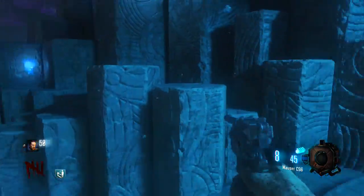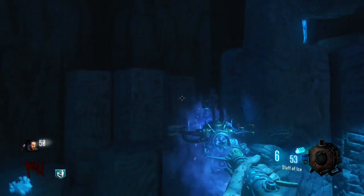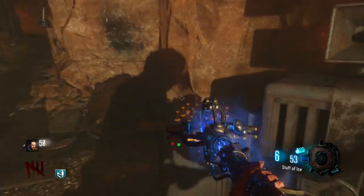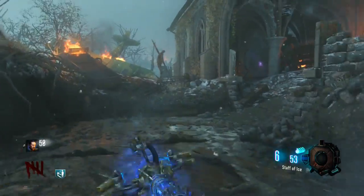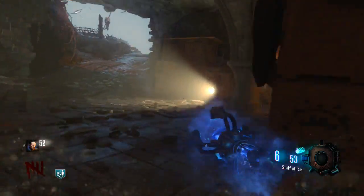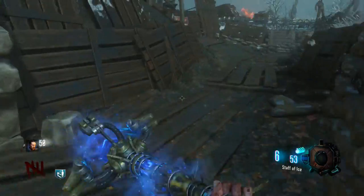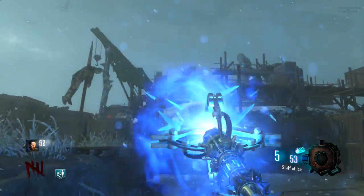Now we just have to shoot a bunch of tombstones — this is basically your ice staff upgrade. If you enjoy it, press like and subscribe if you're new. So we're at the stage where you shoot a bunch of gravestones that need to be somewhat near each other. You can actually shoot the one at gen 2 all the way from the excavation site if you know the shot.